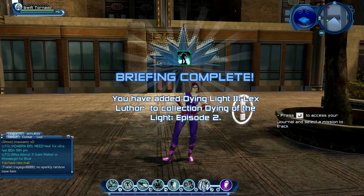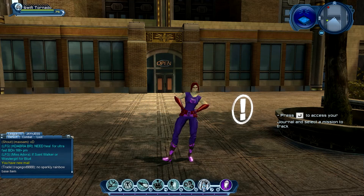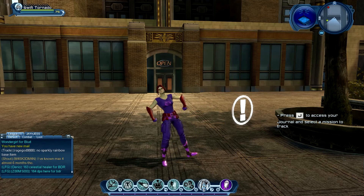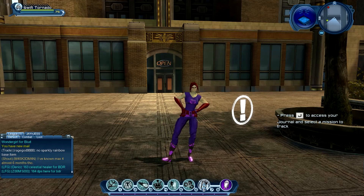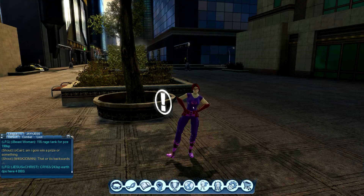This is Lex on the coded frequency — report in on your attempt to infiltrate the science police. So far they've proved remarkably resistant to our usual takeover policies. Perhaps the Green and Yellow Lantern Corps' war is the opening we need. Don't make me wait or I'll replace you with another agent. I'm sure we'll be speaking soon.